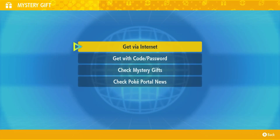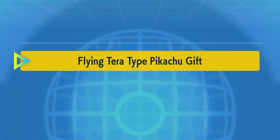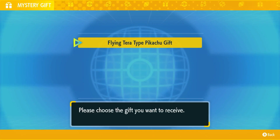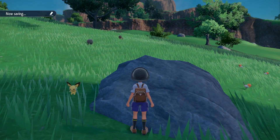Then you want to select 'Get via Internet.' Click yes, then it's going to say 'Searching for gifts.' Once it's done, you will be greeted with the flying Tera-type Pikachu gift option. Select this one. An animation is going to play where a gift falls from the sky and it opens to reveal the flying Tera-type Pikachu.